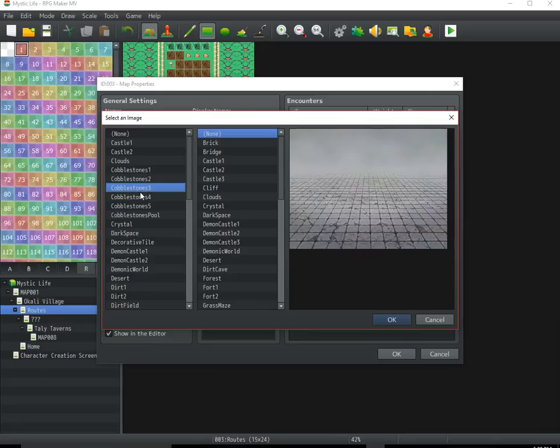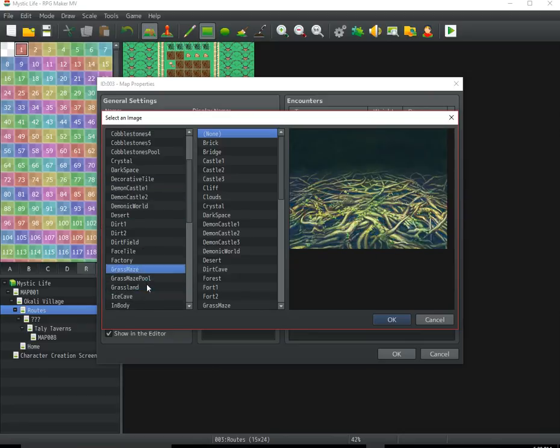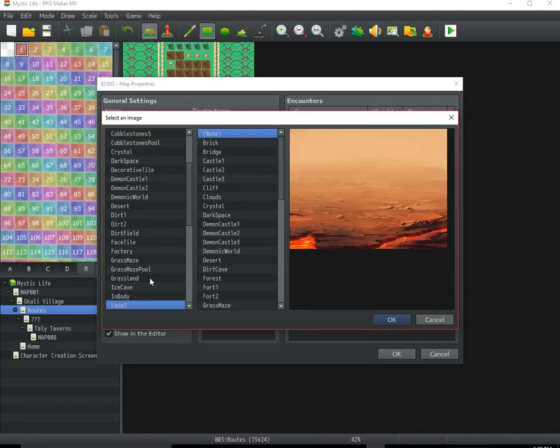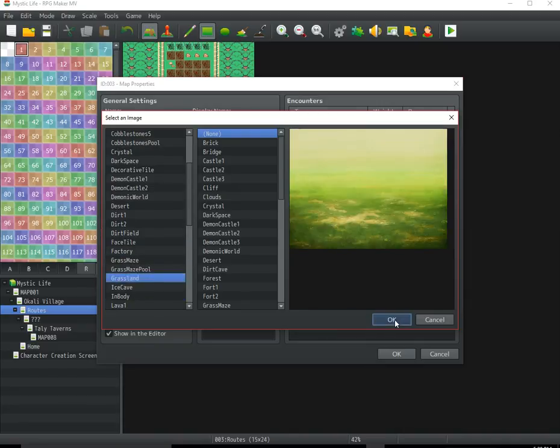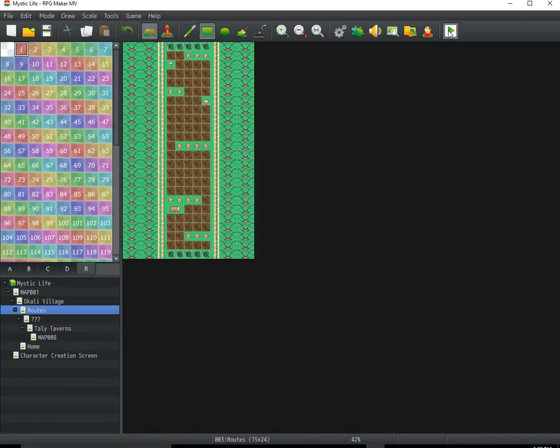Just going to tweak it a little bit. Put some grass here — we just want regular grass. Here we go, that looks good. Just click okay — cancel that — and just click okay.